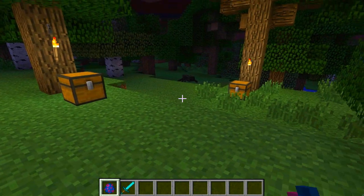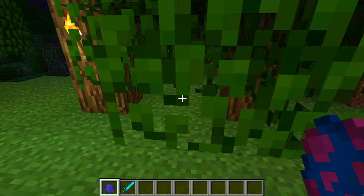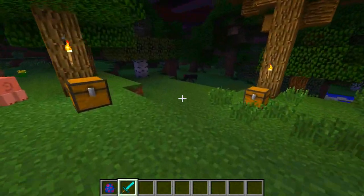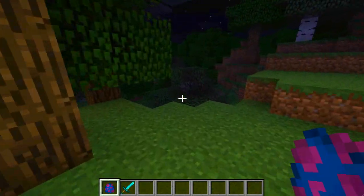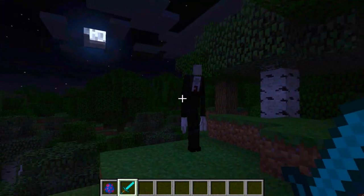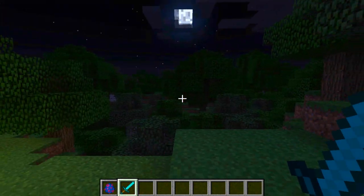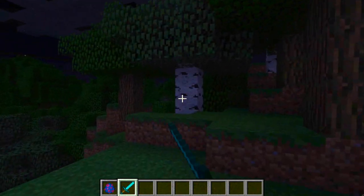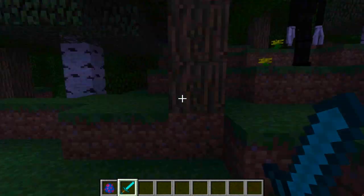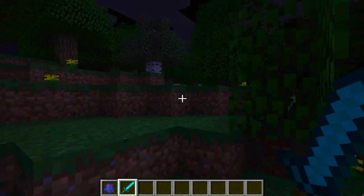We're going to take a look at the Slenderman himself and some of the features that come with him, because there are quite a few of them. I'm going to move a little bit away from here because it's quite noisy. So this here is the Slenderman - very, very creepy looking. I'm actually going to kill him... he's got like Enderman properties, come here. You can only kill him with...